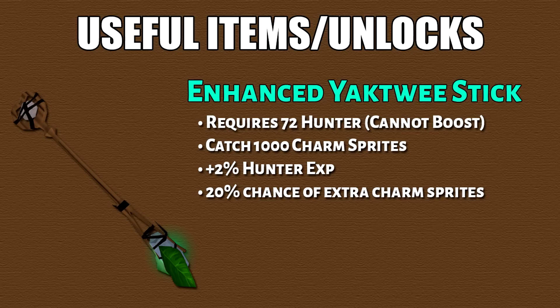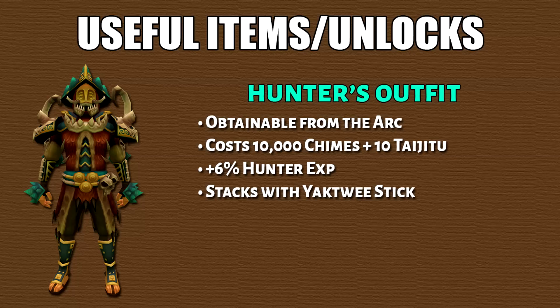Moving on, we have the useful items. First we have the enhanced yoktui stake, which requires 72 hunter — you cannot boost this requirement. You obtain it by catching 1000 charm sprites. Wielding this will give you 2% more hunter XP, which is nerfed down from 5%.